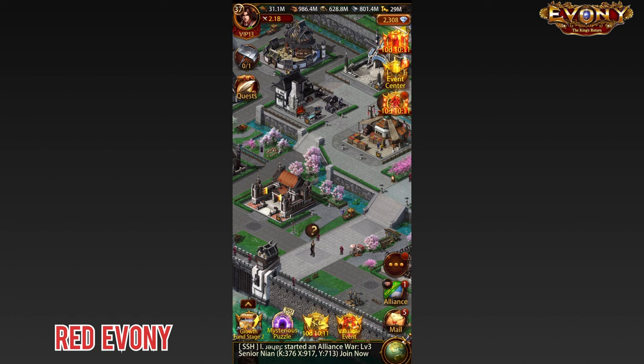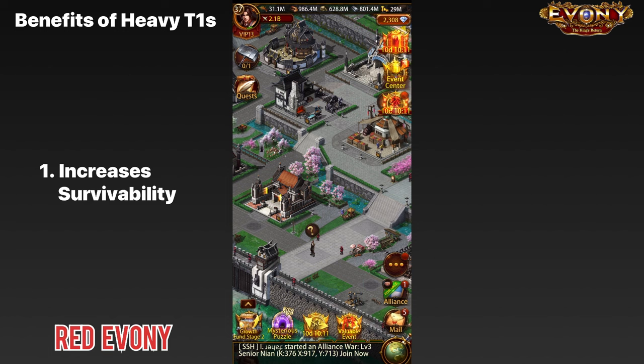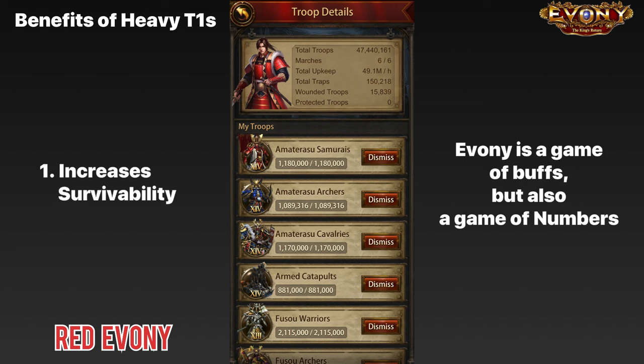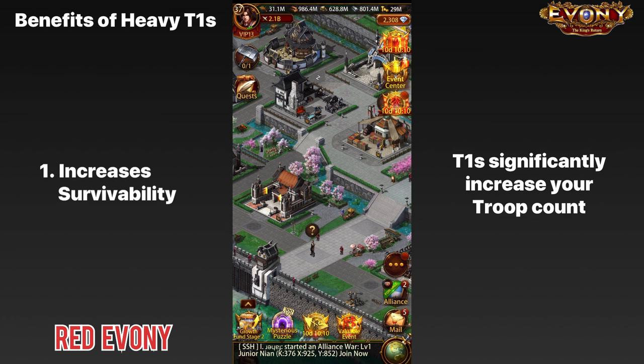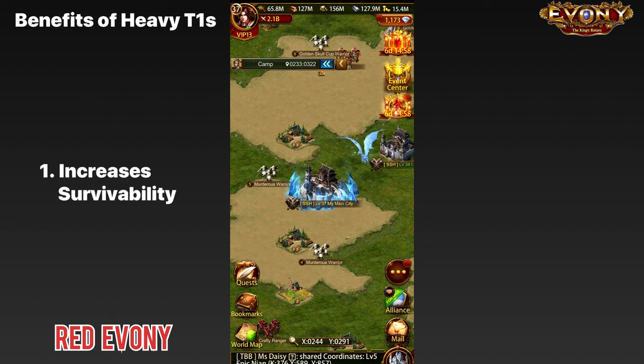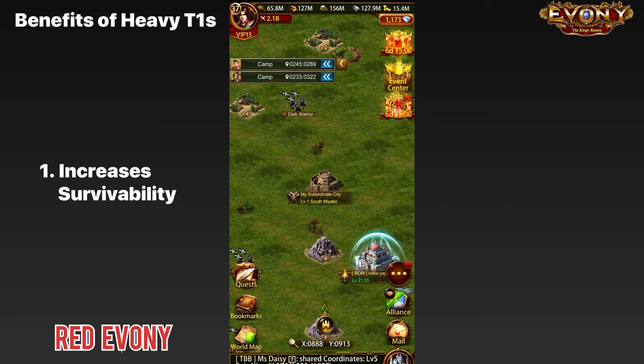The first benefit is that it increases your survivability. Ebony is a game of buffs, but it's also a game of numbers. The higher your troop count, the more troops you have, the greater your chances are of surviving — the harder it is for people to kill you. T1s are very good in the sense that they increase your troop count, your survivability, and help you avoid situations where you get completely zeroed. This is particularly helpful when you're unbubbled and need to protect your keep, your resources, or your subsidies.